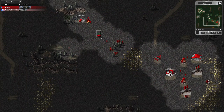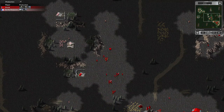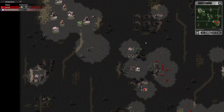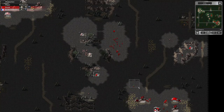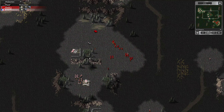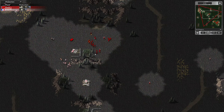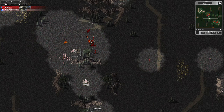Now I've got my vehicle, I'll take out this area, at least secure my own oil derrick. My opponent's transporting his engineer in a ranger. There's his third refinery; I've got my third. My engineer's trailing behind — it's vulnerable when there's rangers about. I paused right up front; I should have kept going.